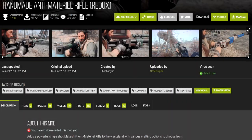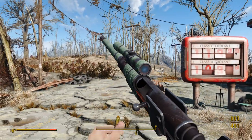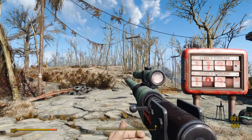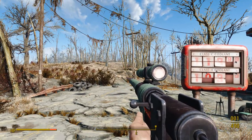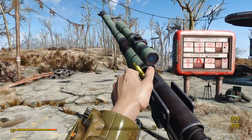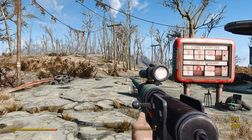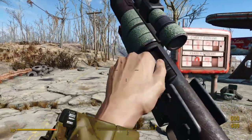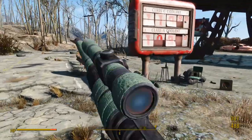Next up is the Handmade Anti-Materiel Rifle, which also comes in 2K and 4K versions. I'd recommend the 2K version unless you like being defenseless for several seconds while your weapon's texture loads in. This is the only mod on this list that comes packaged as an ESL file, so it doesn't take up a plugin slot in your load order. There are four legendary versions you can find in the world, but I was too lazy to look for them, so I just spawned it in. I was expecting this mod to be bad, but it surprised me by being really good.